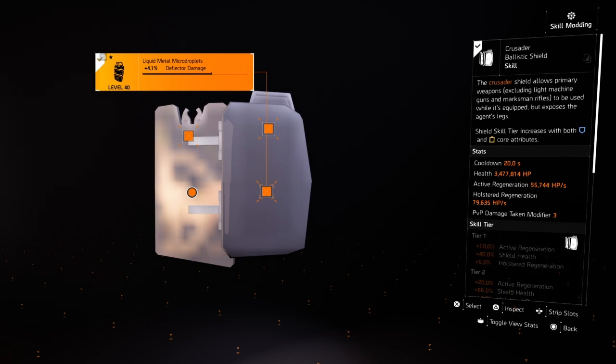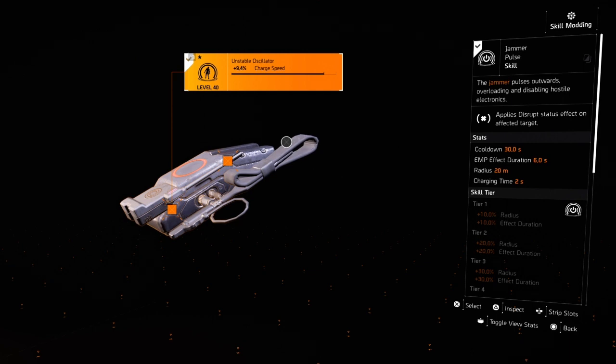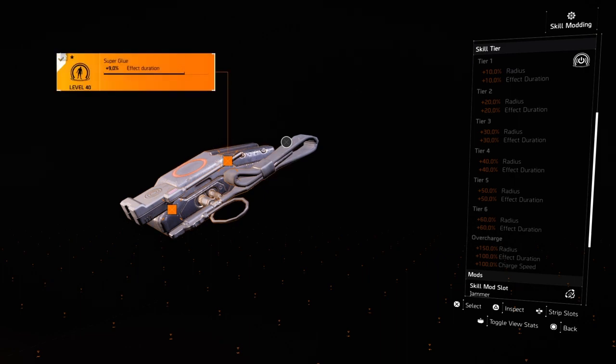For our second skill we're rocking Jammer Pulse. I use this on a lot of my builds because it's really good for armor and damage focused builds. This one's particularly good because it jams enemies' stinger hives, bleed rollies, and their shields — it's almost a must-have in the dark zone. You can swap in Defender Drone or whatever you prefer, but this is just what I like to run. Stats: 30% cooldown, EMP effect duration is 6 seconds, radius is 20 meters, charge time is 2 seconds. Mods are 9.4% charge speed and 9% effect duration.